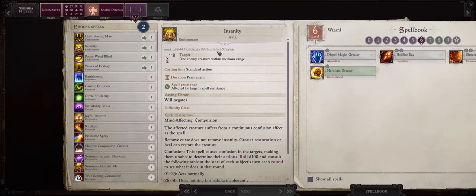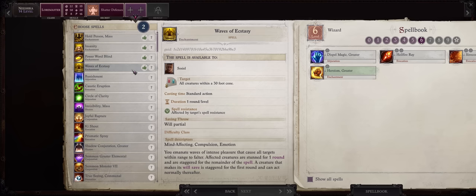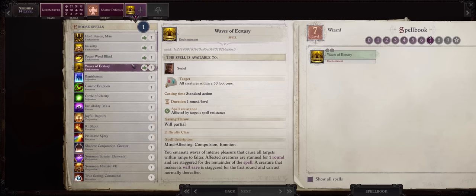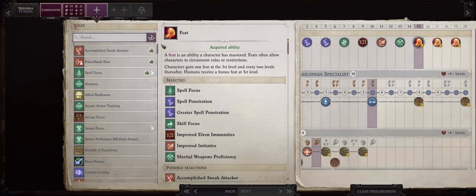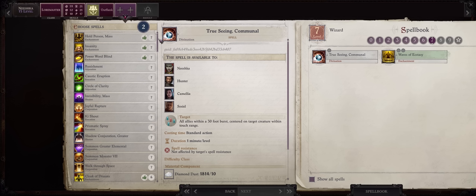So you can go with anything you want to slot your enchantment spells — you can even pick something like Waves of Ecstasy. For your level 15 feat, as I said before, you can go with anything you want. I'll just go for more martial power so Outflank, and any other spells you want.